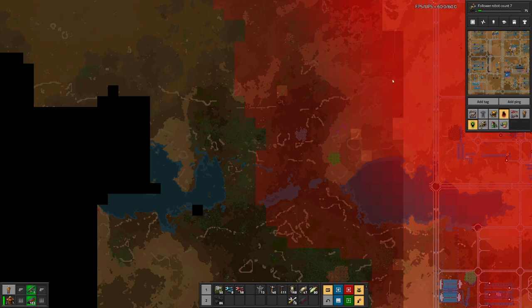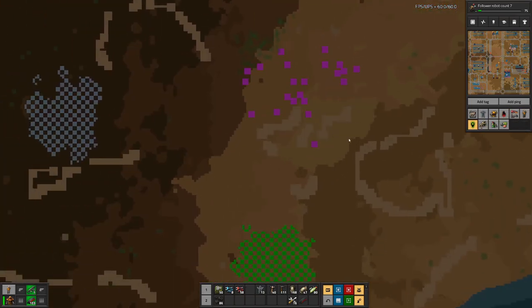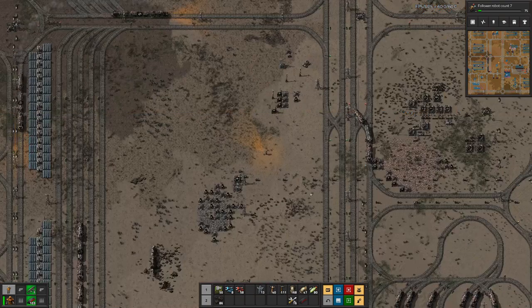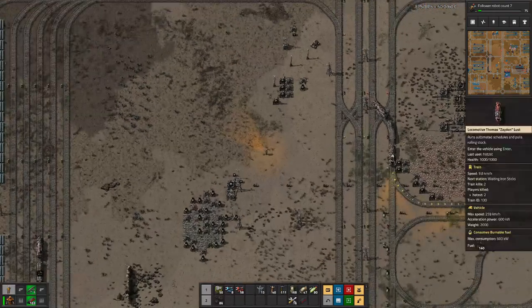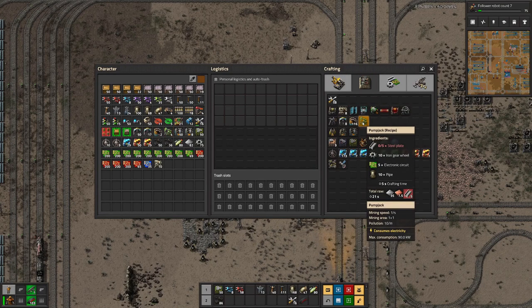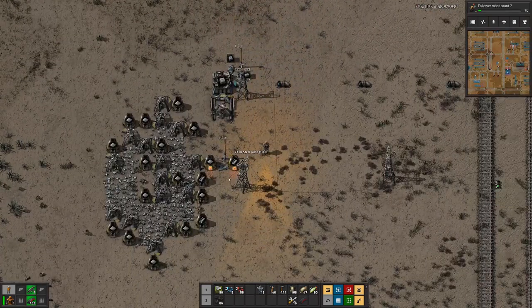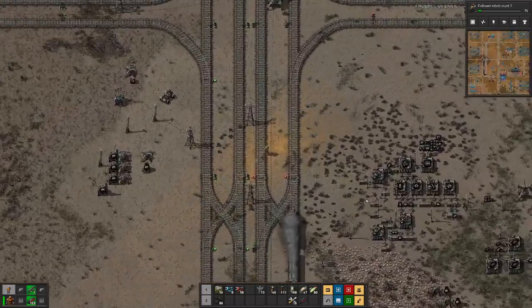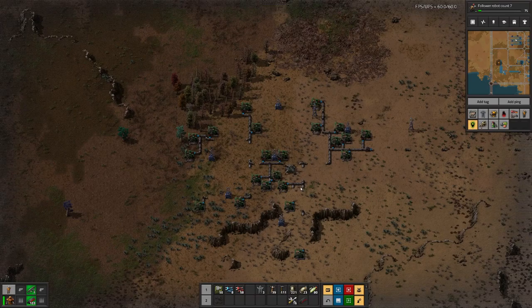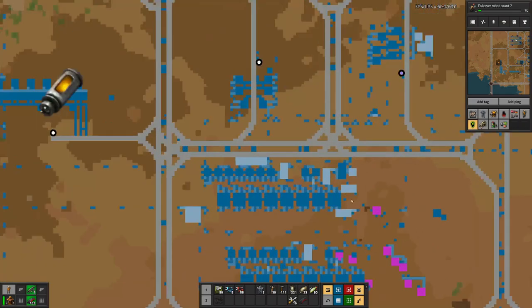I think the first step is hooking up this oil field, which has 21 boreholes. I'll need to craft a few of those — let's see what we can find. All the pumps are in and pumping now, and that should give us a bit more crude oil.